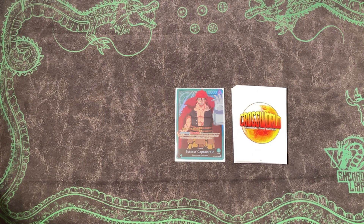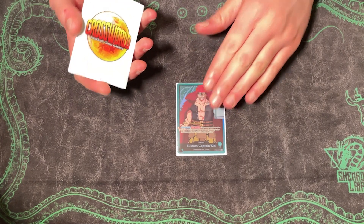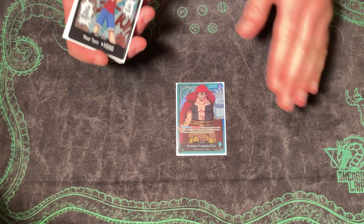If you guys are new here, make sure to subscribe and hit that bell so you never miss a video. I'm going to go over a bunch of key cards in the Kid deck and explain how to play against them most efficiently. We'll start with the Leader.